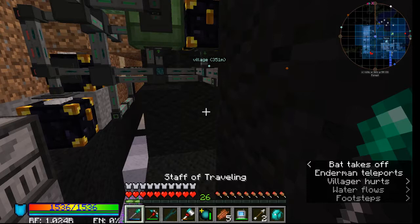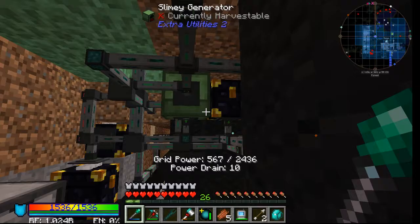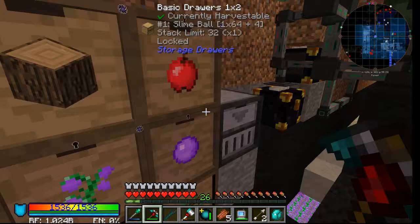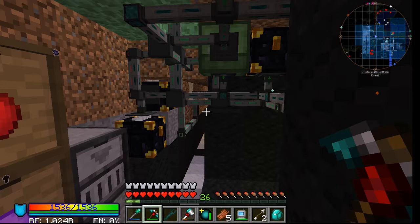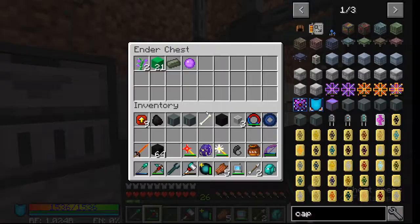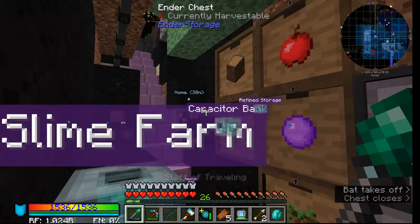I used to have everything processing here, but right now this generator with 10 speed upgrades just runs the farms, so I don't lose any base grid power to them. Everything now goes into this white input channel and processes down in the base.